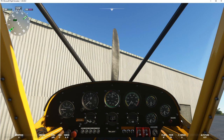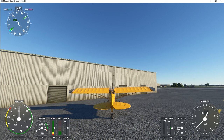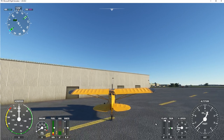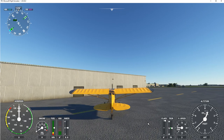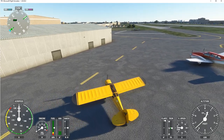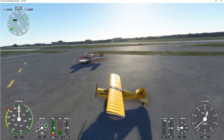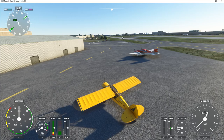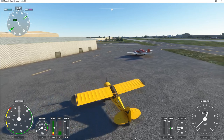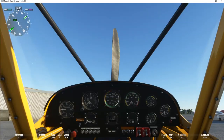First thing I'm going to do, because of where we're at, is get a pushback. Press Shift+P on your keyboard to push this thing back. You can take a look around at where we are. Now that I believe is runway 33 down there. I'm going to stop the pushback by pressing Shift+P again. So now let's go inside the plane and have a look at what we have here.